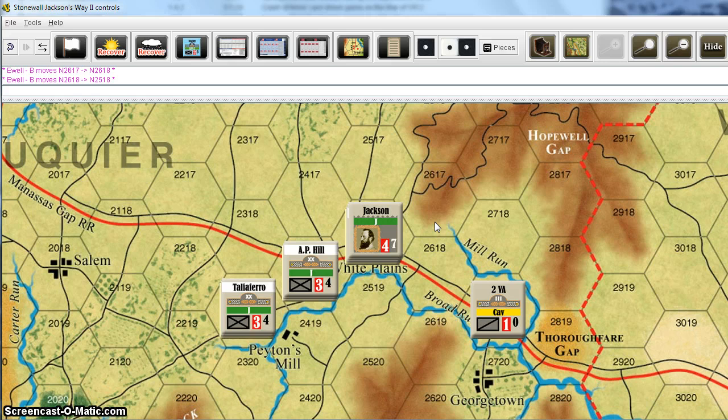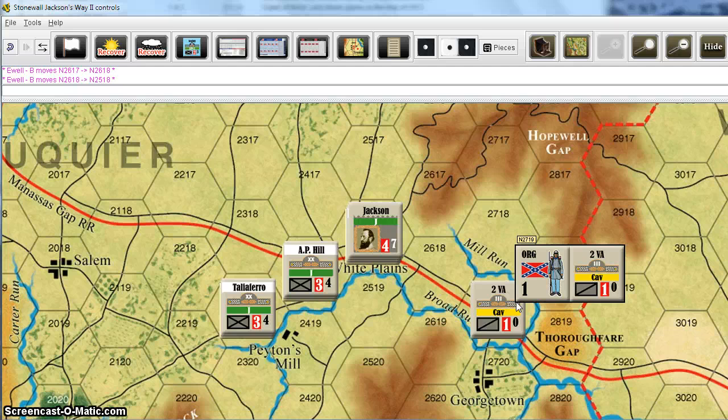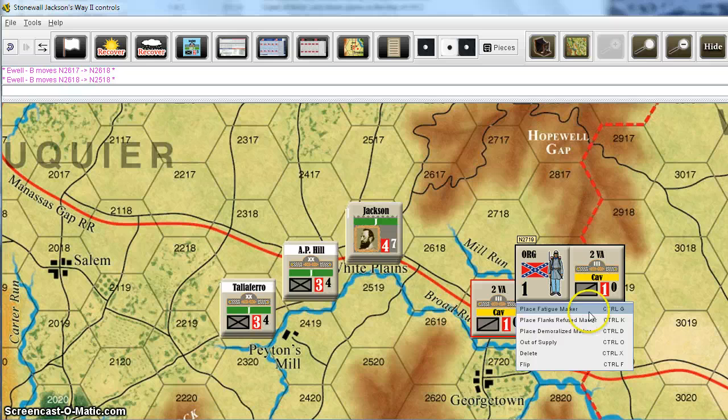Most of the functions you need to use are accessed by right-clicking on a unit. If we go over here to this CAV unit and right-click, we'll get a menu that pops up. You can see you can place fatigue markers, flanks refused markers, demoralized markers, out-of-supply markers. You can delete it if it's eliminated, and you can flip it to its exhausted side as well. All of those things you do through the right-click menu. You don't need to grab a marker from the game pieces window and drag it onto the map — just use this menu and it will put it there for you.